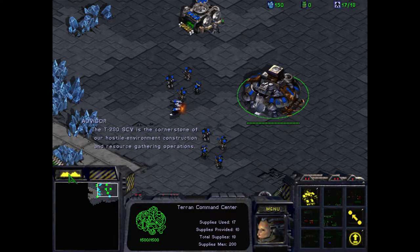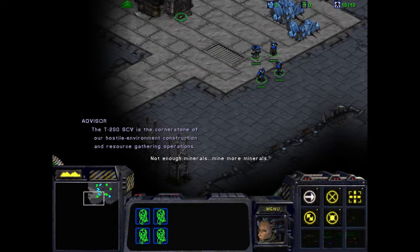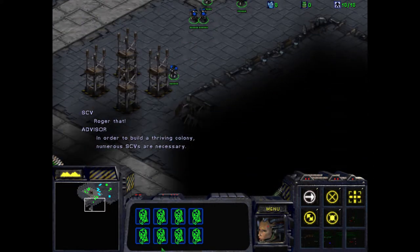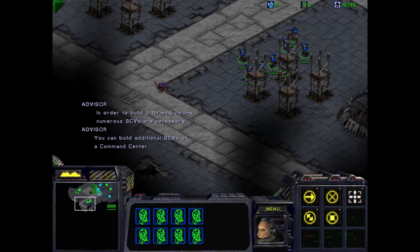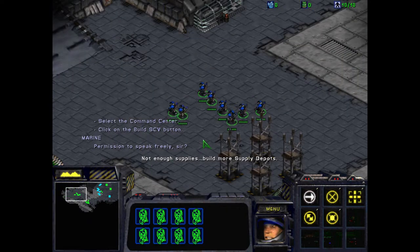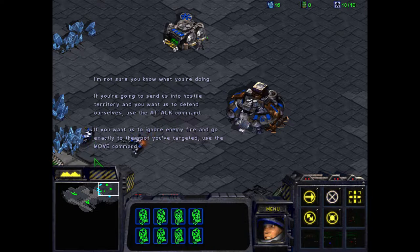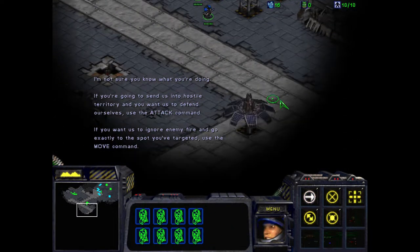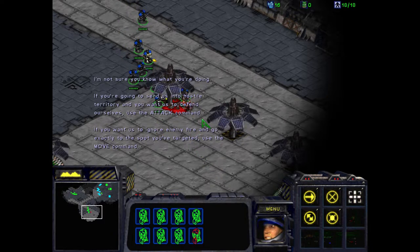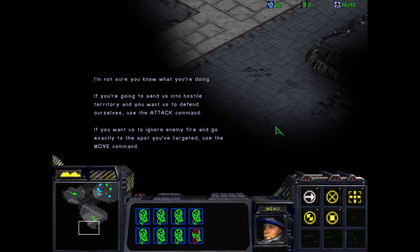The T-280 SCV is the core unit of our hostile environment construction and resource gathering operations. In order to build a thriving colony, numerous SCVs are necessary. You can build additional SCVs at a command center. Permission to speak freely, sir — I'm not sure you know what you're doing. If you're going to send us into hostile territory and you want us to defend ourselves, then use the attack command. But if you want us to ignore enemy fire and go exactly to the spot you've targeted, then use the move command. Which'll it be?